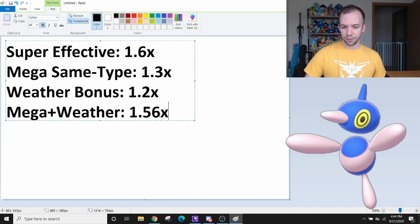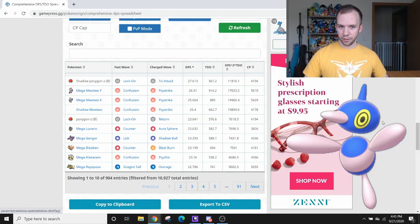Now, 1.56 isn't greater than or equal to 1.6, but it's pretty dang close. And because Porygon-Z, and more specifically Shadow Porygon-Z, have a more offensively oriented stat line, this can put them above most optimal Raid Attackers — just by virtue of them having the bonuses, the stats, and the attacks to just be better than them.